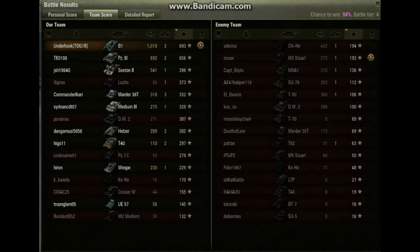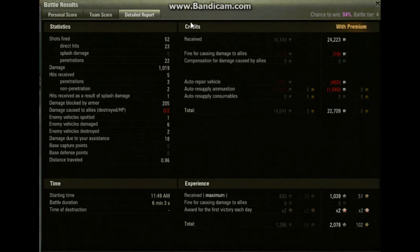We finished on top for experience and on top for damage as well. Over 1000 damage is very good for this tank. We fired 52 shots, of which 23 hit — not the greatest shooting, not a very accurate gun, and many tanks were moving. However, at this tier, of the 23 shots that hit we had 22 penetrations, which is really good. We were penetrating well because there were no tough Tier IV targets like Matildas. Damage of 1019 is very good for this tank. We received five hits, only three penetrated, and there was a bit of splash damage from artillery.